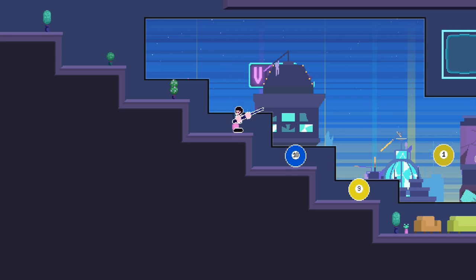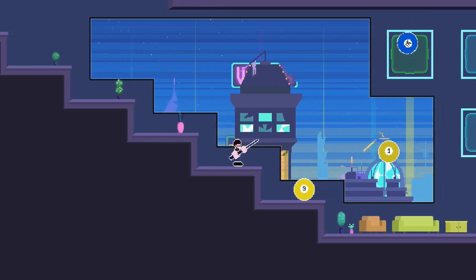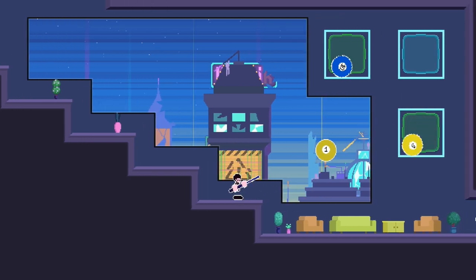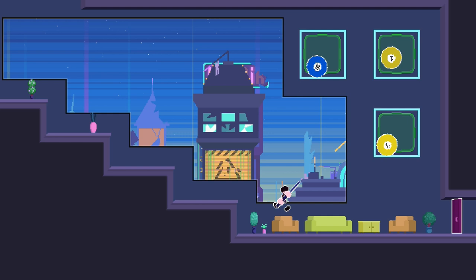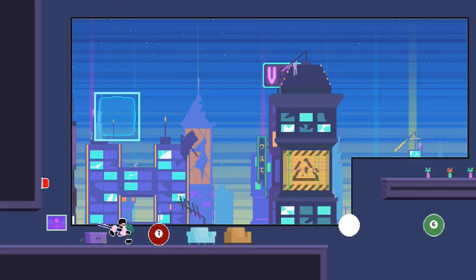You can aim with the right stick, you shoot with the right trigger, and you can jump with the left trigger. Shoot the first ball into the square up at the top left side, the second one into the square on the bottom right side, and for the final one you have to jump shot it into the corner — it's pretty tricky. If you mess up, you can restart the level by pressing the back button. Once you shoot all three, head through the door to finish the level.